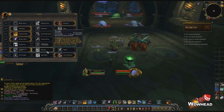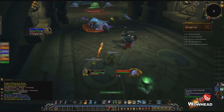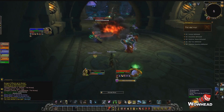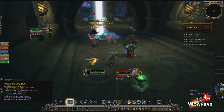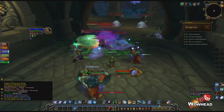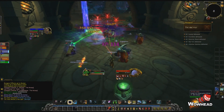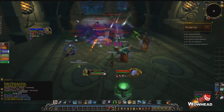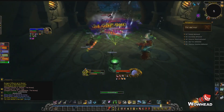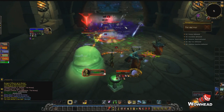Entering the dungeon the first thing you'll see is a lot of oozes and they're all different. First off you'll face two of them called Unstable Amalgamation. They really only have one mechanic which is a minor explosion in melee called Ooze Explosion. After that you'll encounter some nasty green ones. Once these are pulled they will immediately split into smaller ones and the big one remains as well. The big one has the same Ooze Explosion mechanic and the small ones will continuously split if not stunned, as they are uninterruptible.